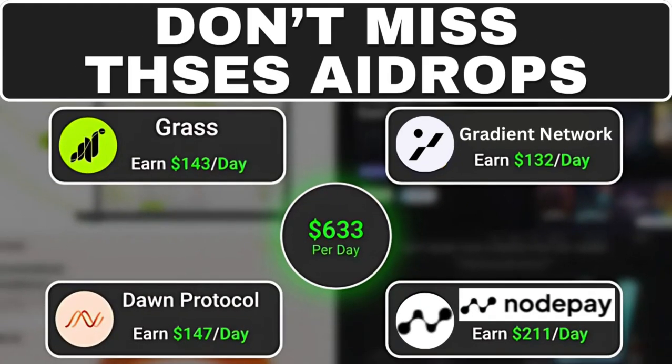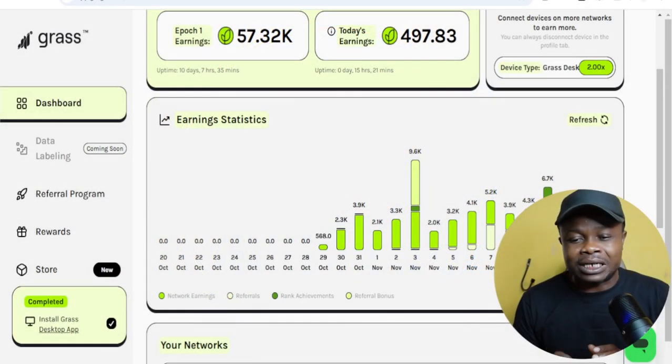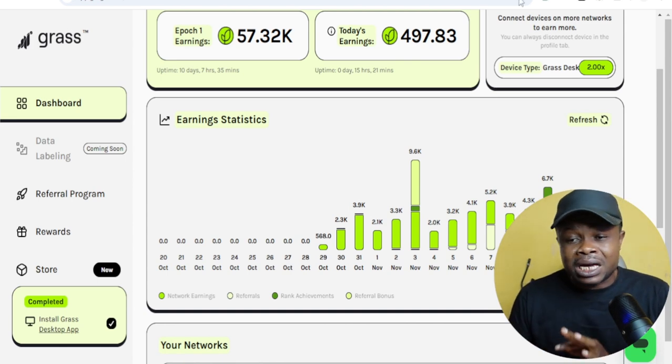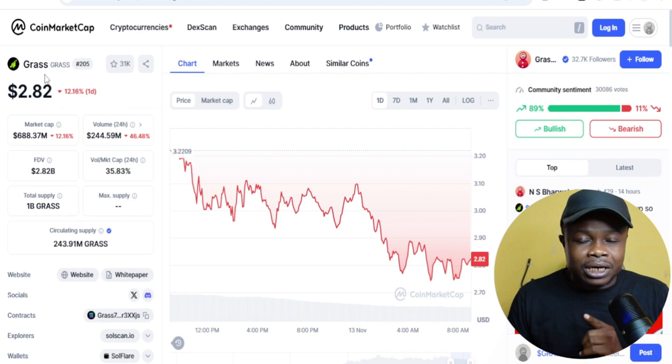Hello guys and welcome back to this video. These are four airdrops that you must not miss this season. One of them, as you can see right here, has already been listed for trading — it is Grass. There is a possibility for season two, and I've made a video previously about Grass, so if you have not started mining Grass already, it is time for you to jump in.